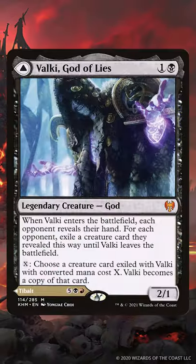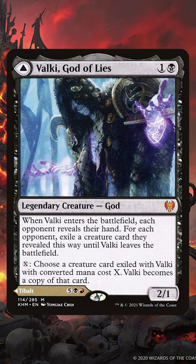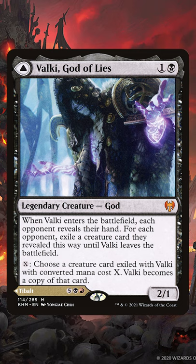Valkki, God of Lies is a messed up magic card. On the front side it's a two mana 2/1 that can interrupt your opponent's creature plays, maybe even snipe and turn into a relevant creature, but also has your opponents lay out their hands so you can see everything going on.